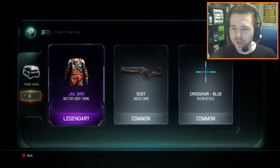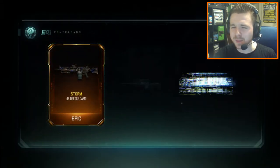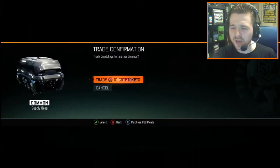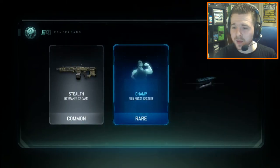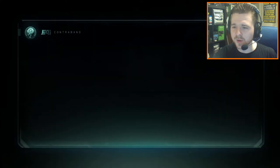We've got 21 more to go. We've got the Jailbird battery body theme — a Legendary body-like theme for our Specialist. I believe it's one of the latest ones. We've got the Storm Camo for the 48 Dredge — we've got a lot of camos for that weapon. And the Firebreak Night Head theme — I think we've already got the full gear for that.